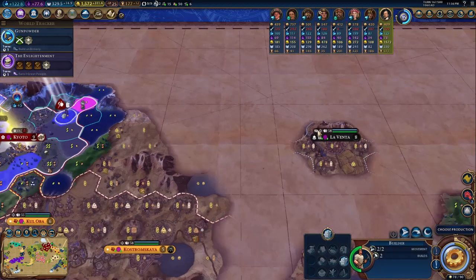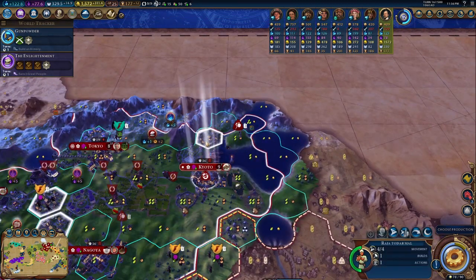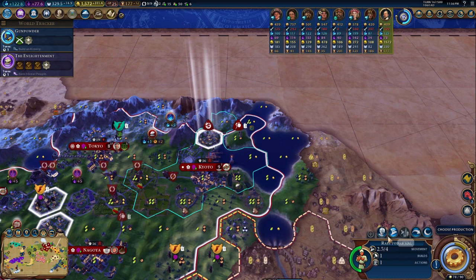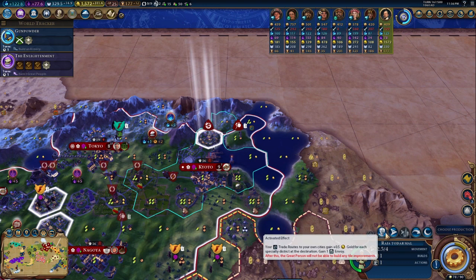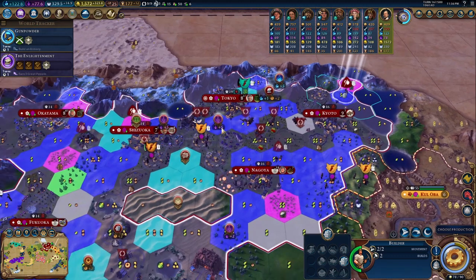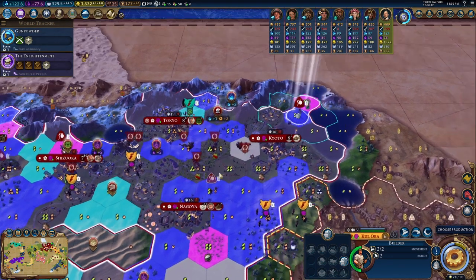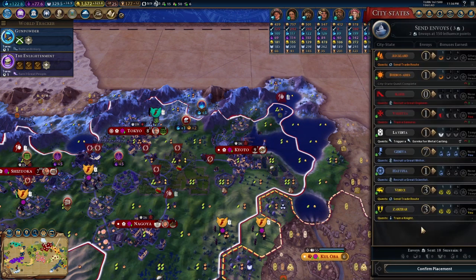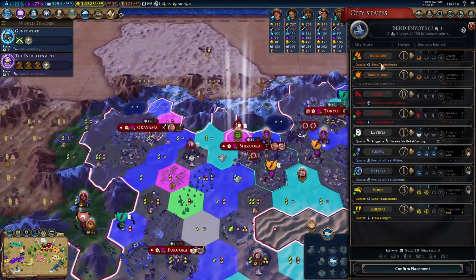Our trade routes are going to be insane. Trade routes to your own cities gain 0.5 gold for each specialty district at the destination, plus gain one envoy — that's an extra 12 gold per turn as a permanent increase to our gold supply. That is huge. We have another envoy here with more options to work off of, so I'm very happy with that.